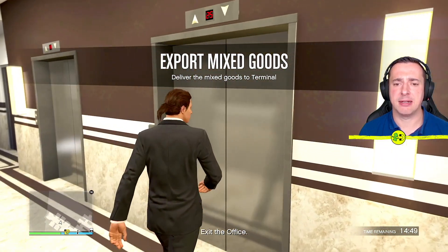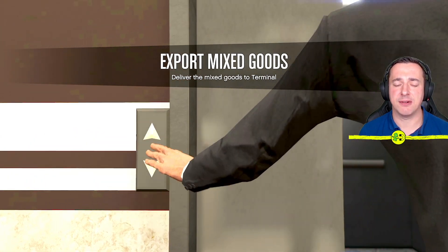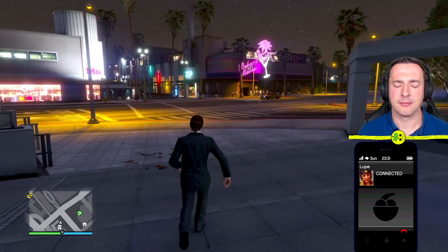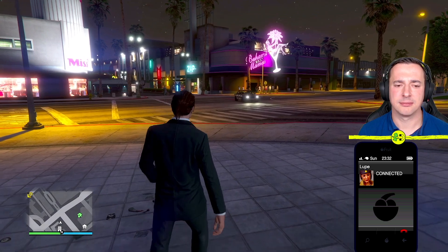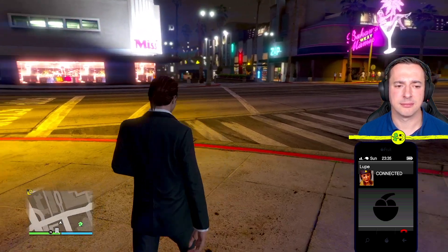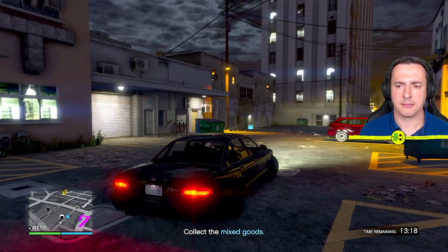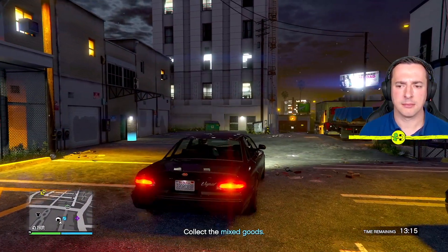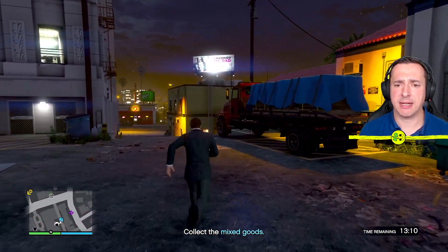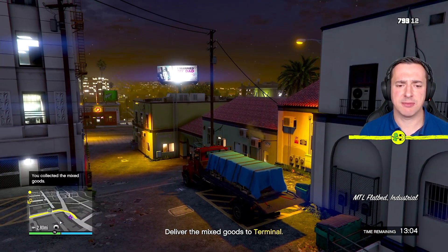You can see it says we've got 14:55 to do it and all we need to do is go off to our warehouse and then take a little drive. I'll skip forward in time to save you waiting. The NPC says: 'Hey hefe, you wanted to move the stuff today, right? We got it all loaded up on the flatbed right outside the warehouse. Only thing left to do is take it down to the docks — watch your back.' So here's the mixed goods we're going to export. We just jump in and drive it to the drop-off.